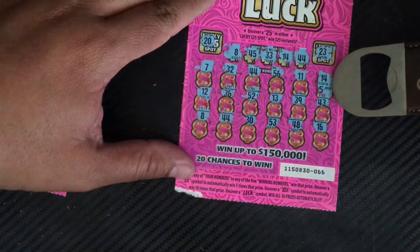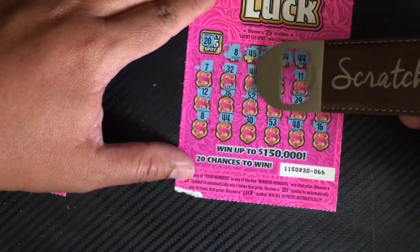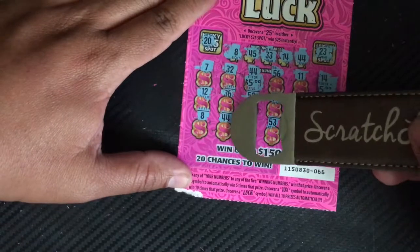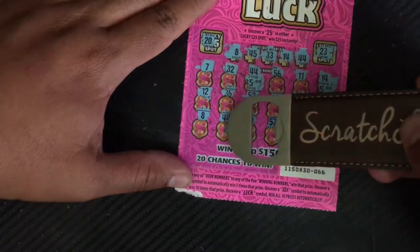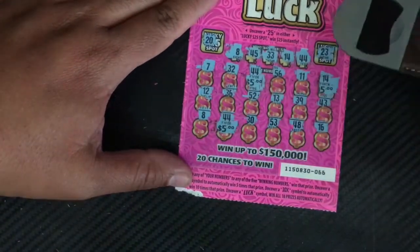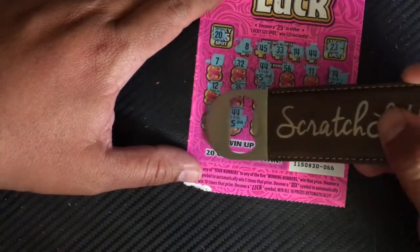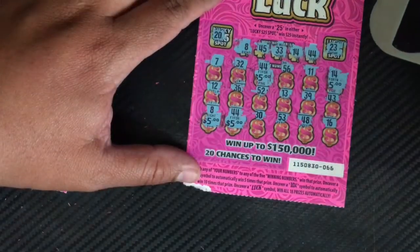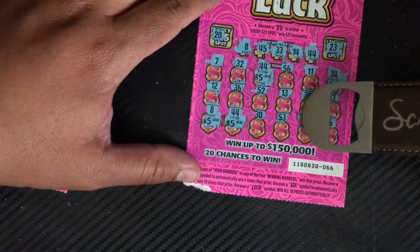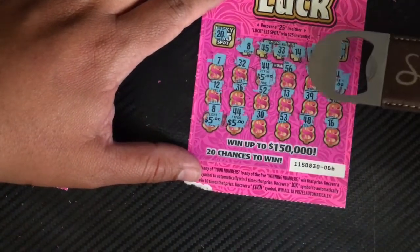Okay, let's go to our next one — 44. Little zeros. And another 5. Let's get another 44 here — little zeros again, and another 5. So that's 15. Let's get number 8 here — that's another 5. Looks like a $20 winner guys! Let's see if we missed any — 11, 56, 39, 13, 48, 53. 30 — nope. $30 winner on Lady Luck!